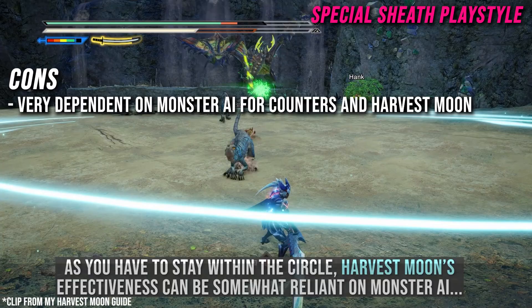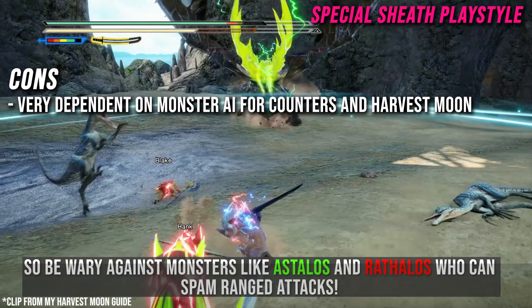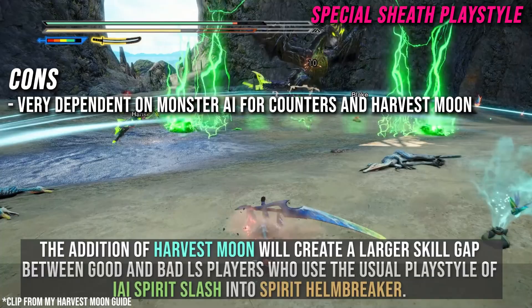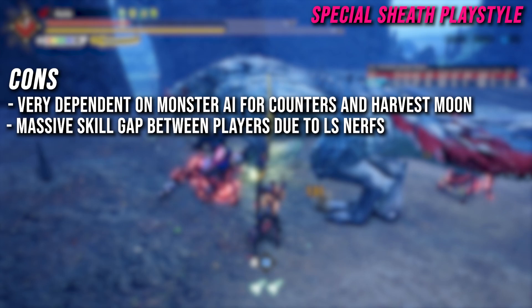Looking at the cons for Special Sheath: it's very dependent on monster AI to land counters and utilize Harvest Moon. What speedrunners won't show you is how many runs have been botched purely from monster AI hovering outside the circle, spamming ranged attacks, or flying around wasting time. You're spending two Wirebugs to use Harvest Moon, so a lot of the time you're just standing around in the middle of your circle, not wanting to waste the ability, which ends up losing a lot of DPS over a hunt.